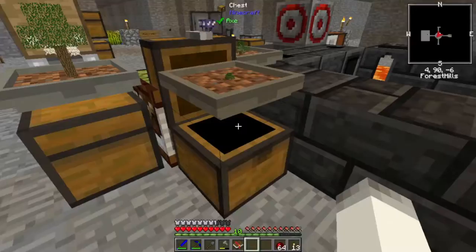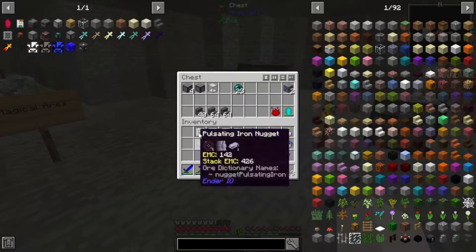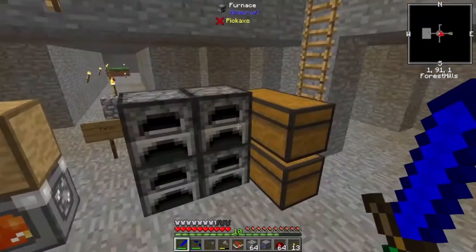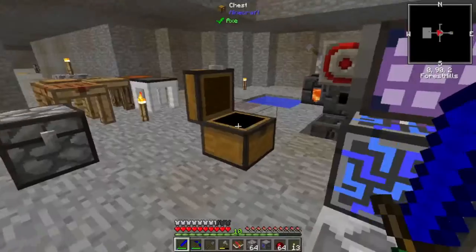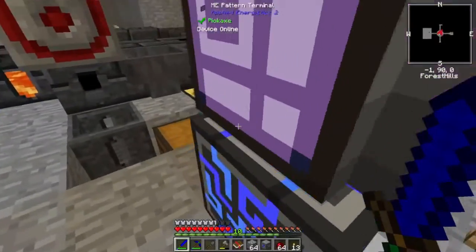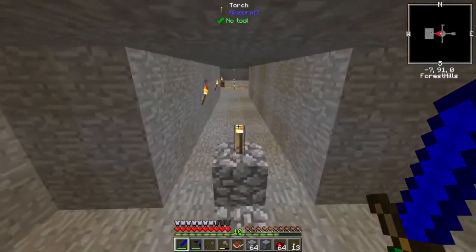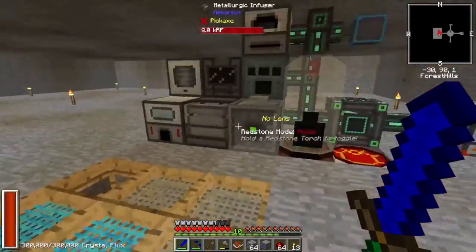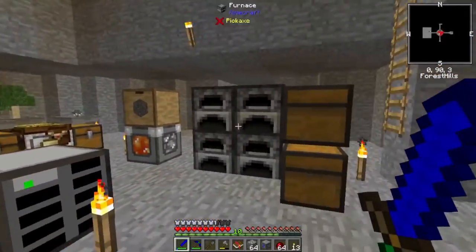Instead of doing the inscribers first, let's put those back and grab our cobblestone generator. I want to upgrade one of these — I don't really need both of them. We need eight iron and eight diamonds for that. I am clean out of iron — I didn't realize that. Do we have any more diamonds? We have one diamond. I might have to go sift for a bit.